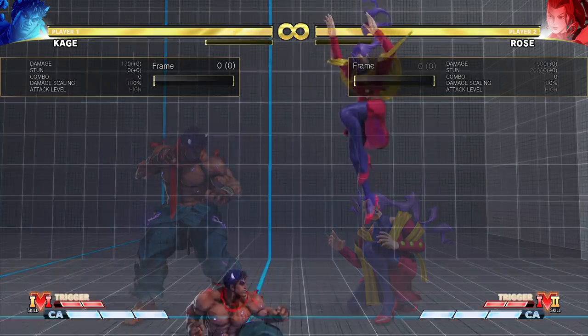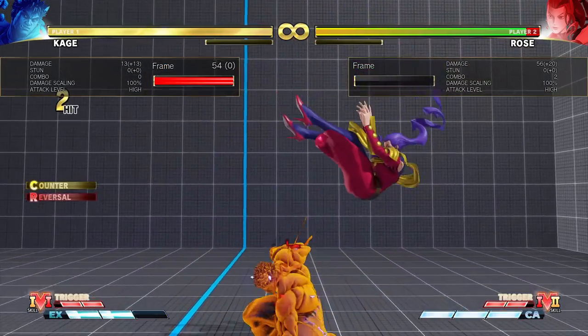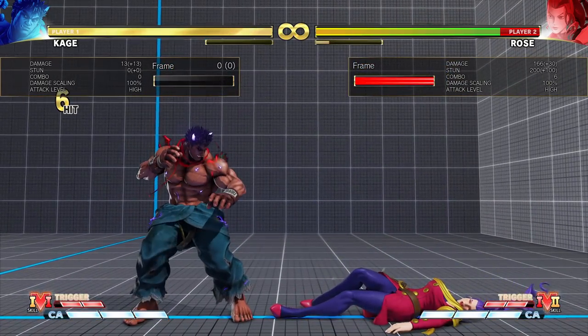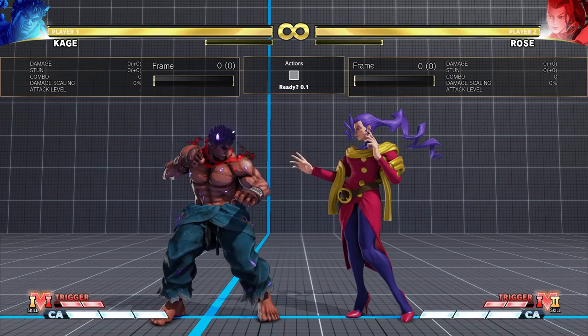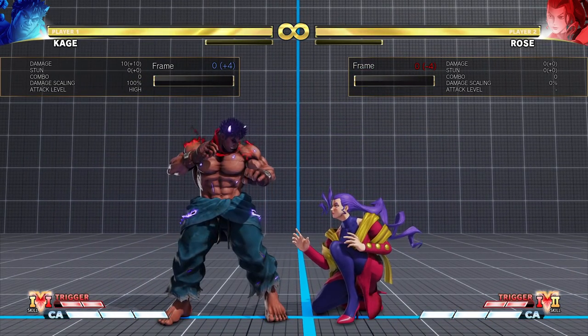The situation is the same when cancelling from mediums, with even bigger gaps on the Medium and Heavy Fireballs. In the case of Crouching Heavy Punch, the Medium Fireball still has a gap but is not big enough to interrupt with normals. With Standing Heavy Kick, Rose can cancel into the Medium Fireball and still have it be a true blockstring — although because Standing Heavy Kick moves her into you, you might still be able to score a punish.